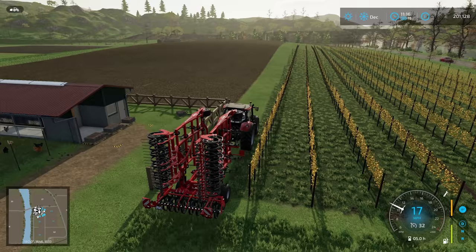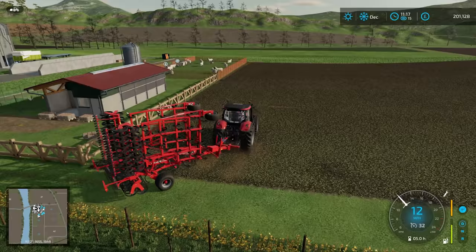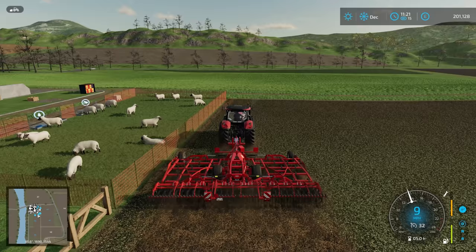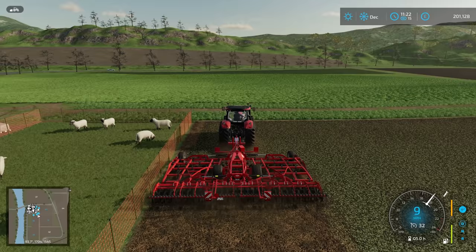Into this field. There's nothing else we can do because it was sugarbeet, so we can't do any kind of mulching — at least I don't think so. There's no stubble; it's already been mulched up by the topper. In we go. We're preparing for the next crop, which is probably going to be something like sorghum again.